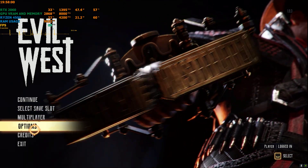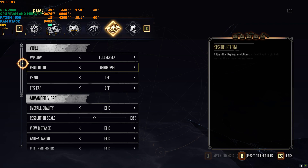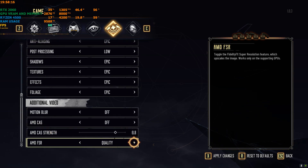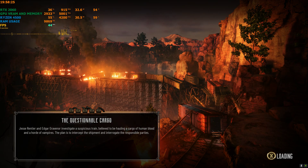Once in the main menu, you want to change two things. Go to the display settings and reduce post-processing to low, because this messes up with the anti-aliasing. Then activate AMD FSR — set it to quality, balance, or performance, whichever you want. I'll set this to quality. Now let's get into the game and see how much more FPS we're getting.